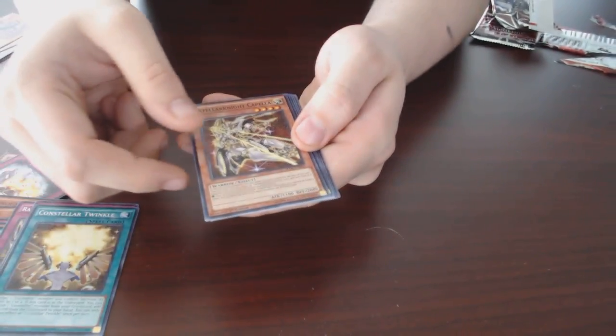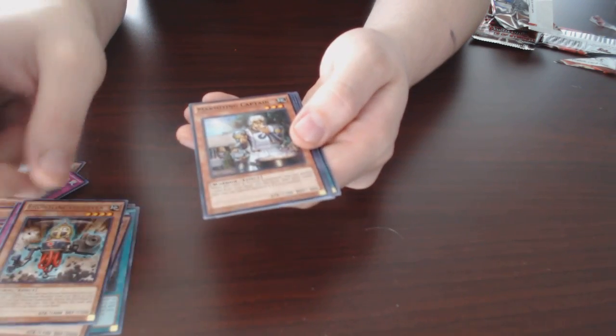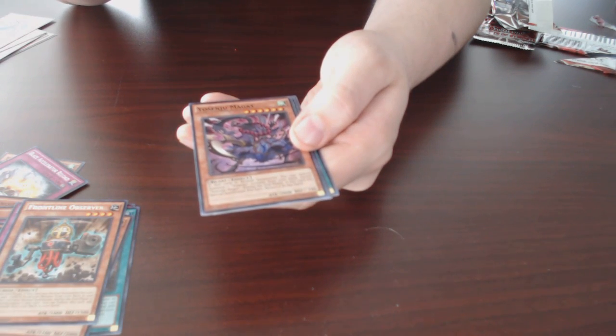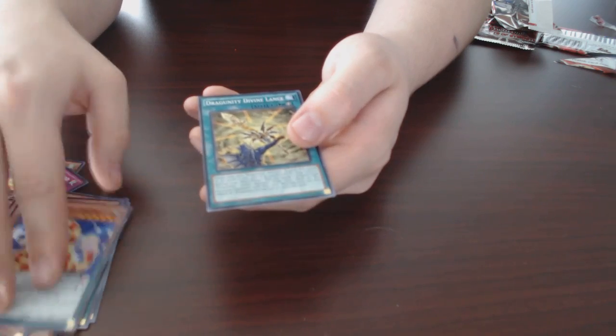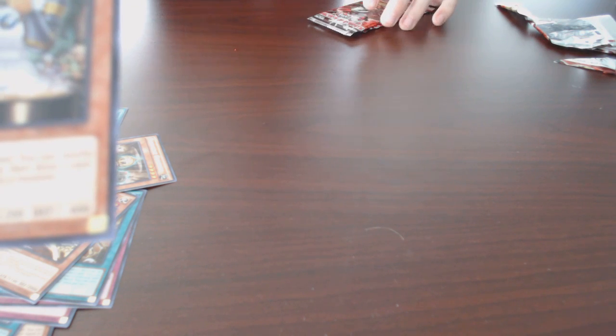Raid Raptor Readiness, Echo Oscillation, Constellar Twinkle, Stellarknight Capella, Frontline Observer, Marmitting Captain — okay, that's a new look on one of my old favorite monsters. That's like the Marauding Captain but he's a cook! When this card is normal summoned, you can shuffle one card from your hand to the deck, then draw one card and special summon it if it's a monster. Not bad.